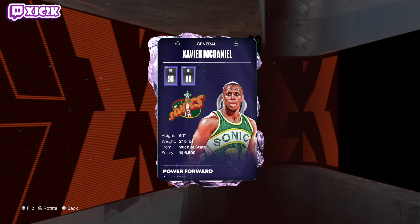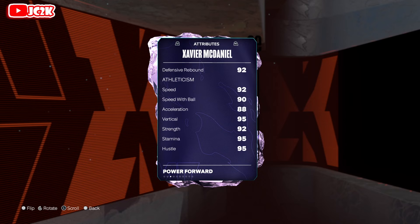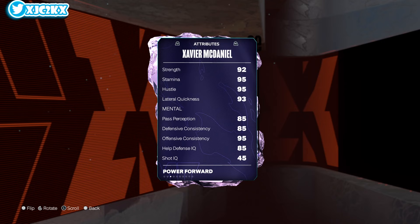Let's take a look at X-Man. 6'7 at power forward, 98 offense, 98 defense with a 95 driving layup, 89 mid-range, 86 three-ball, 85 free throw, 90 standing, and 95 driving dunk. 86 ball handle, 89 block, 90 steal perimeter and interior, 92 offensive and defensive rebounding, 92 speed, 90 speed with ball, 88 acceleration, 95 vert, 92 strength, 95 stamina, 95 hustle, and 93 lateral quickness. Looking good all the way around — very complete card.